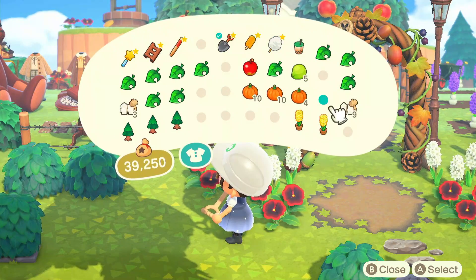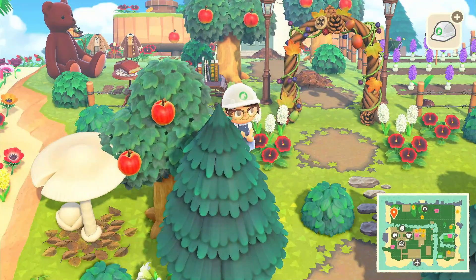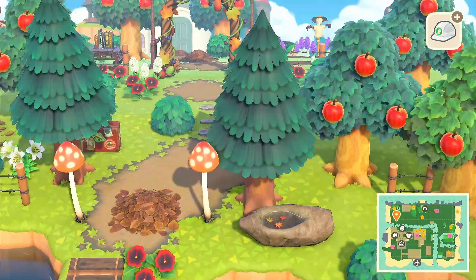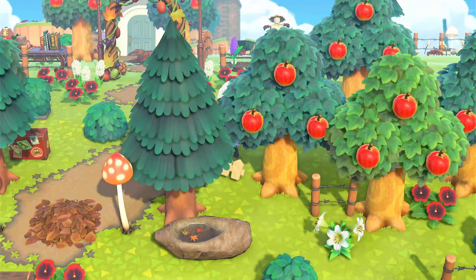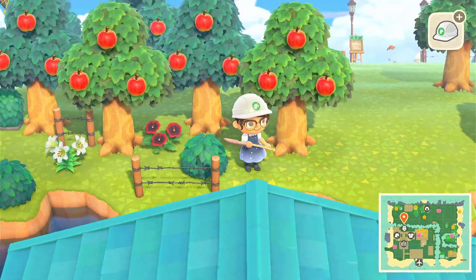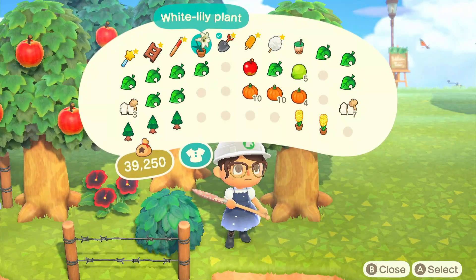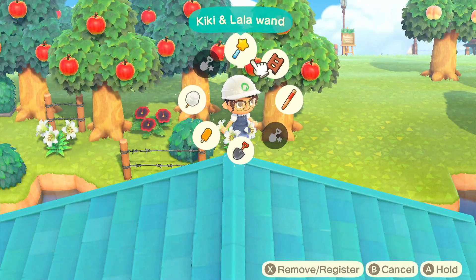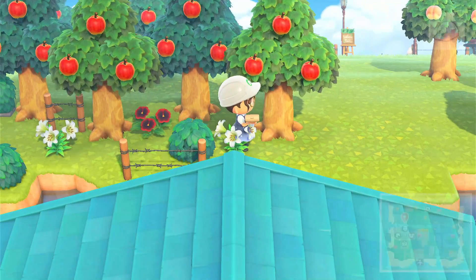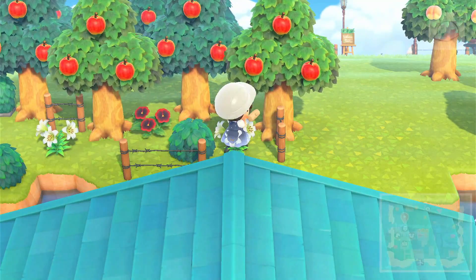I think maybe another hedge here — I'll put another one right here. I kind of want to put flowers, but I already have those pansy flowers and white hyacinth flowers, so it'd be too much. I'm gonna put another hedge here, and I think another flower right here — white lily. And then I'll put the barbed wire fence right there.